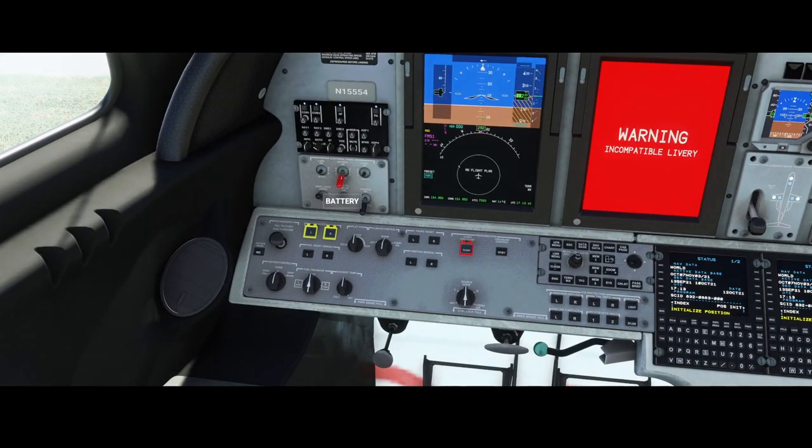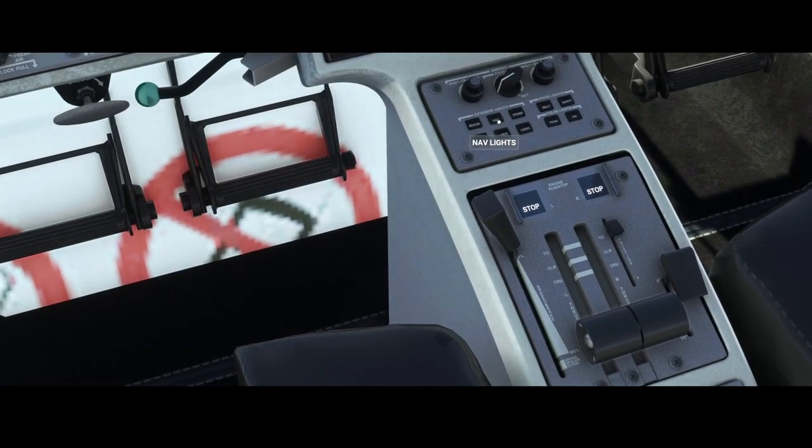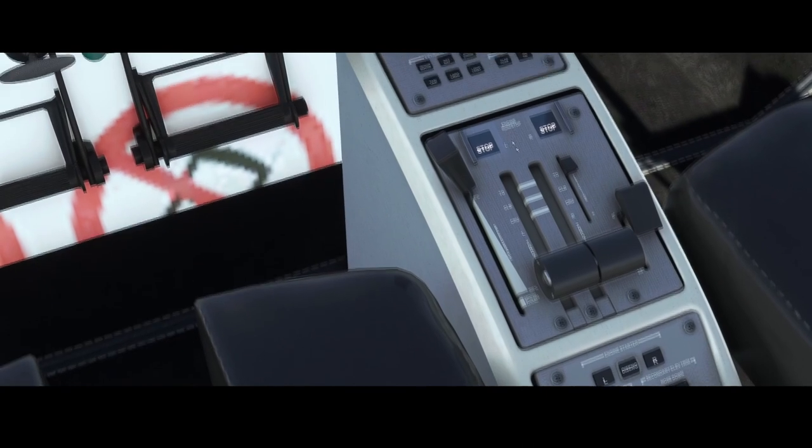Alright, we need to switch on the battery. There's a warning about an incompatible livery — that's not ideal when delivering an aircraft with that livery. Switching on the generator. Some of the buttons are not working. The avionics can be switched on and off, the brightness can be changed, panel lights and glareshield lighting can also be changed. But the lights, for example — pressing them, you won't see them switching on as you'd normally expect. Only the nav lights are working.